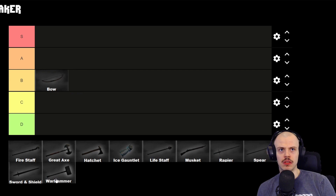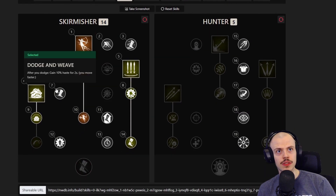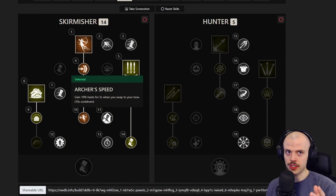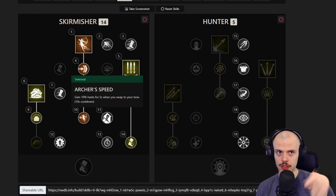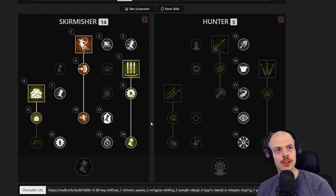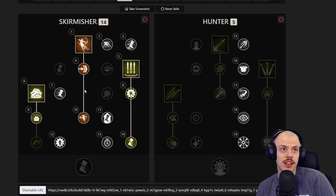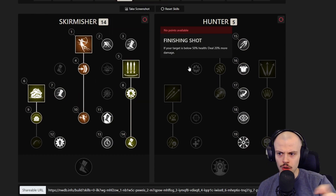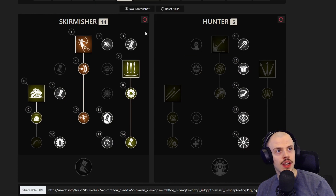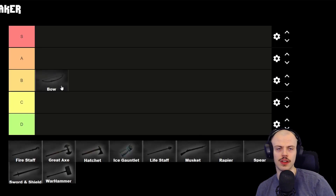For most people, the bow is not very forgiving — it has a very high learning curve. It's got a very high floor but also a very high ceiling. It's got decent mobility because of passives like archer speed, where you switch to your weapon and gain haste. There are rotations like swapping to your bow, dodge rolling, and animation canceling to keep haste up constantly, but even that has a pretty decent learning curve. So I'm keeping bow at B tier.